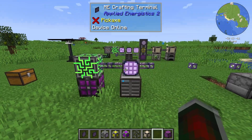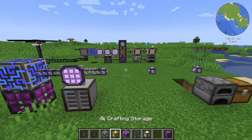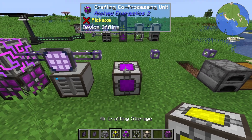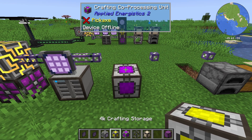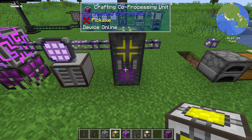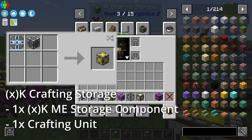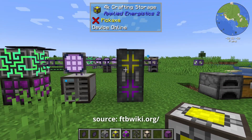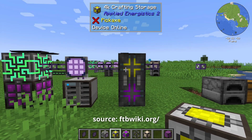So how do we do autocrafting once we have this? You'll want to build your crafting CPU — not to be confused with the crafting processing unit, which is part of the crafting CPU. The crafting CPU is the build itself. The crafting processing unit is basically what makes it work. Then you place on top of that a crafting storage; there are multiple of these in different sizes. The crafting storage block provides space for the crafting co-processing unit to allow multiple crafting jobs to be processed simultaneously.